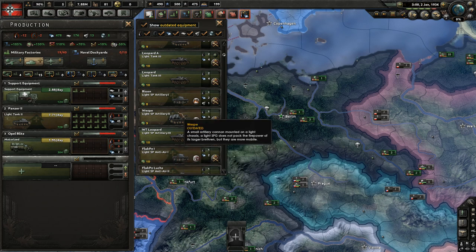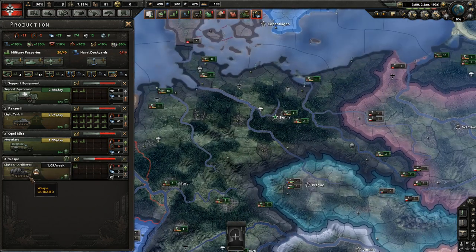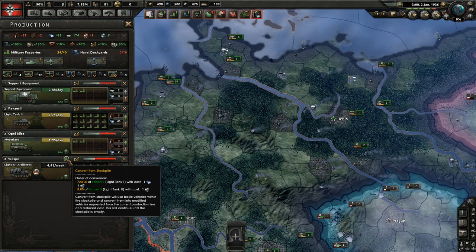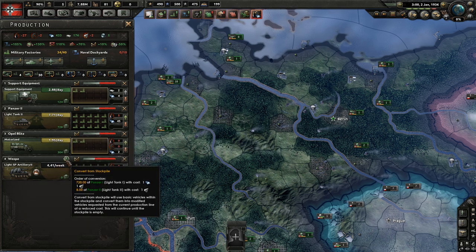Let's choose a light self-propelled artillery II. Right now, we make a production line and assign factories, and it will produce this tank and add it to the stockpile. But if I click this button, it will convert existing equipment currently in the stockpile towards this variant — so we're able to convert 720 Panzer Is and eight Panzer IIs into the light self-propelled artillery II.